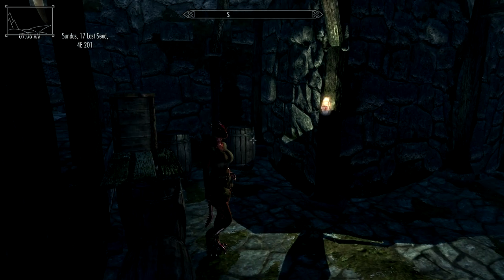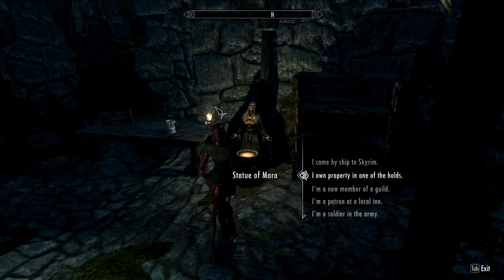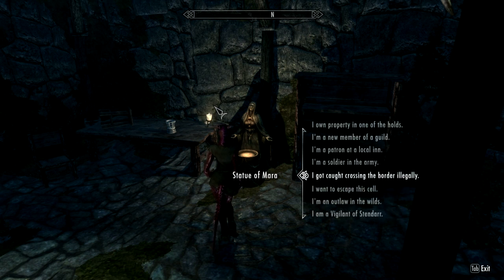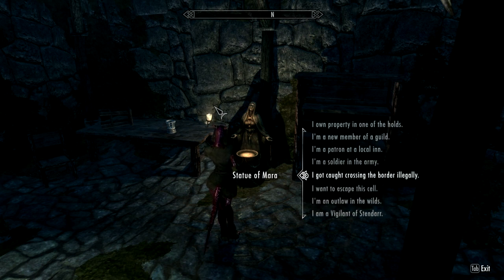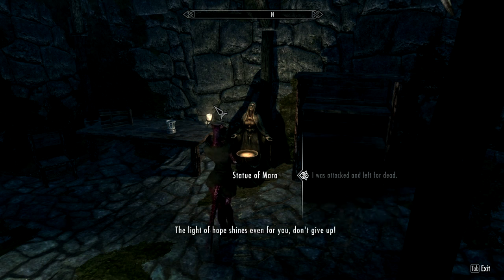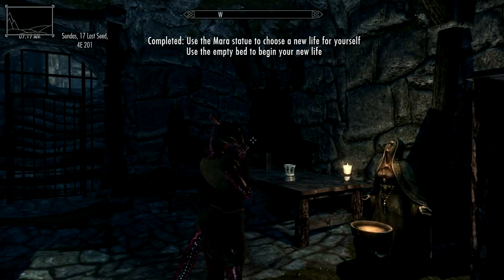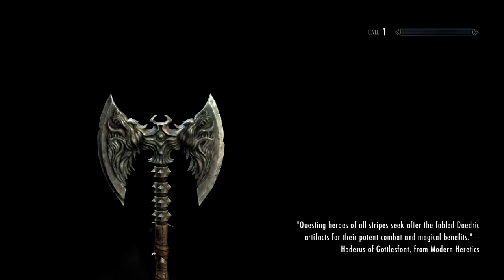Now meet our newest Dragonborn — Swings Big Sword. I'm not gonna do the vanilla opening, which would be getting caught crossing the border illegally. Instead, let's do attacked and left for dead. Okay, this mod is called Alternate Start or something like that. Basically it'll just spawn me randomly in one of several locations out in the middle of nowhere in Tamriel.